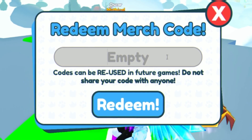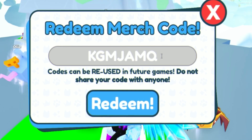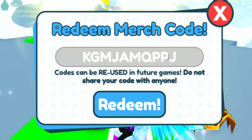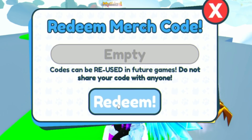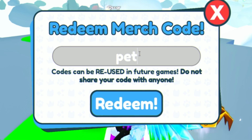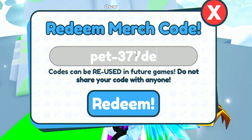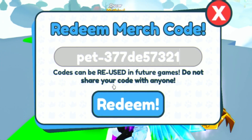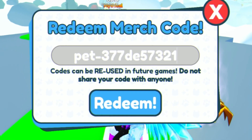Next we're going to redeem the code 'KGMJAMQPPPJ5A' — fill that in and click redeem. That code has already been used. Let's redeem an exclusive huge pet code: the code is 'PET-377DE5732 1'. I'm the first person to redeem this code hopefully, so make sure you redeem it as quickly as possible. This is why you must subscribe with the notification bell on.